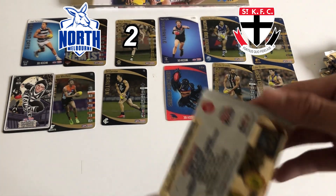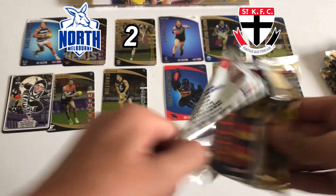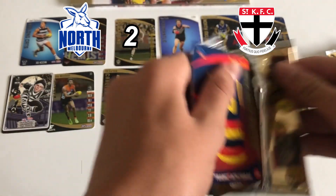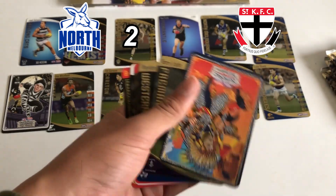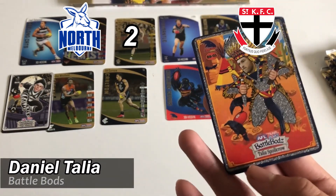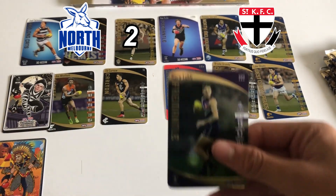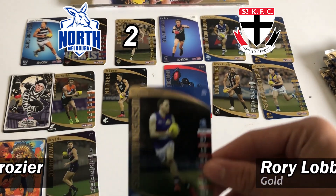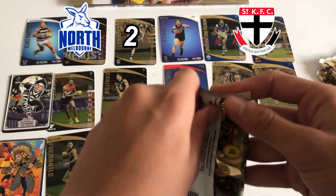Unfortunately the Saints are 2 down in the footy card battles - obviously it shows I'm not being biased. Yeah I reckon the battle bods are rarer, I'm not 100% sure. Speaking of battle bods we've got another one - Talia for the Crows, a glitter card, a Rory Lobb gold and a Hayden Crozier gold. Let's see if the Saints can get a point back.